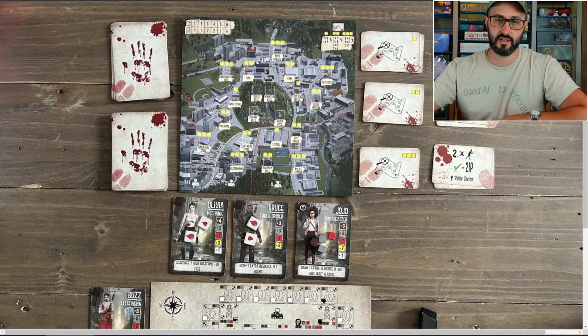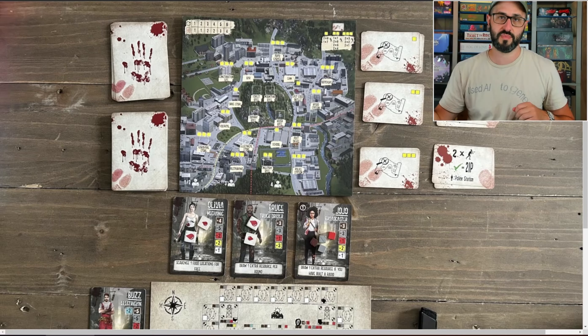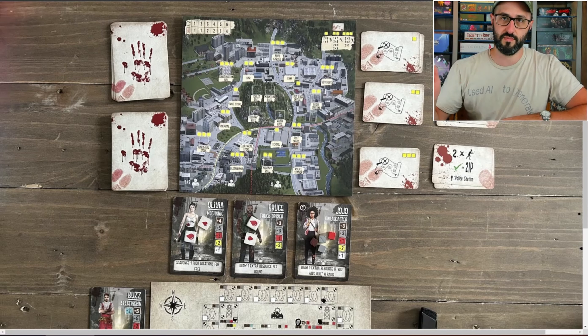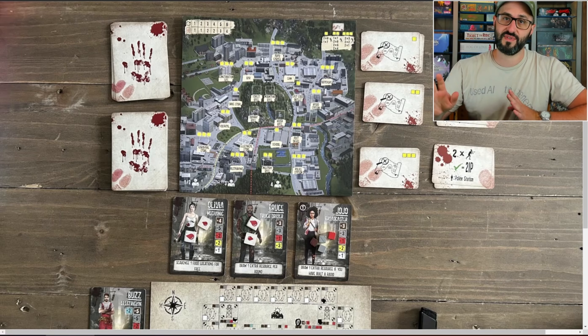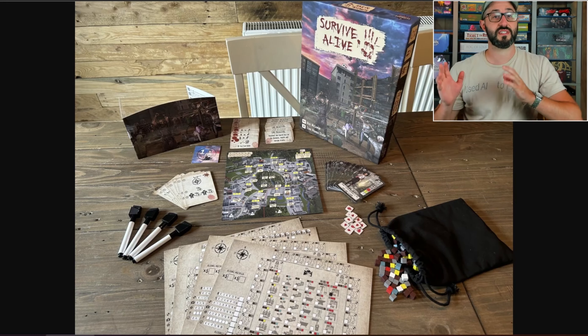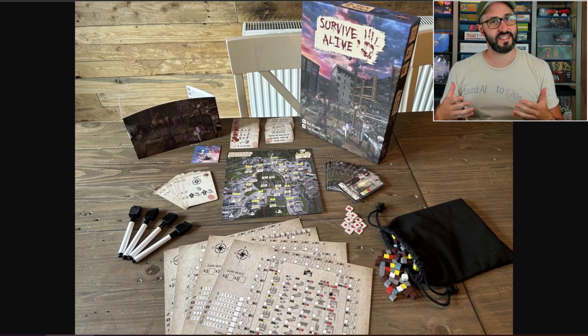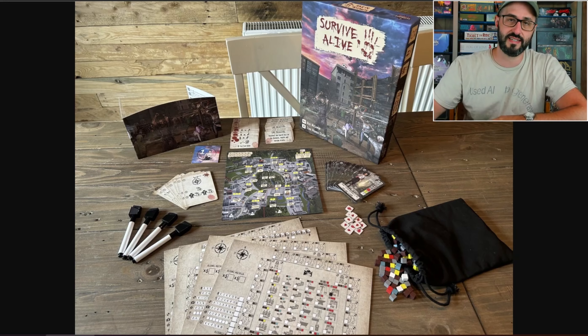In order to determine whether or not your scavenge was a success, you're going to be adding up your characters' total defense by combining the defense values of each of their weapons and then comparing it to the total number of zombies. If you have a defense equal to or greater than the amount of zombies then the scavenge was a success, but if not, each of your survivors is going to be gaining a wound token, and if any survivor ever gains three of those, they are no longer among the living and you're going to have to discard that card. Resources are hard to come by during a zombie apocalypse, so any resources that aren't used at the end of the round are going to be discarded back into the bank.